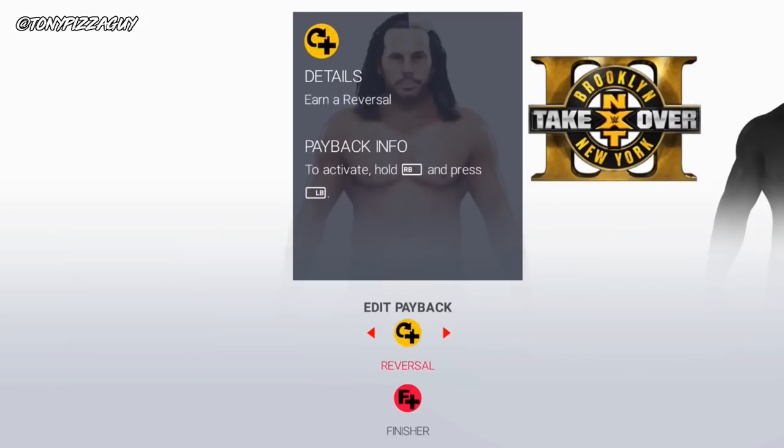Last of the minor paybacks is the reversal. This simply gives you a reversal stock. Hold R1 and press L1 to use.